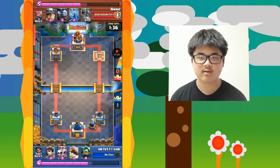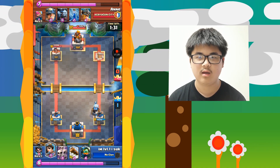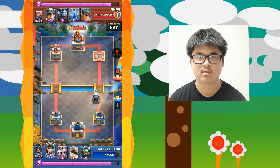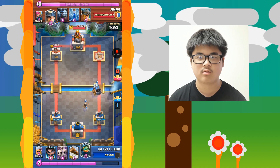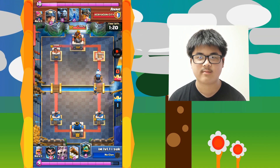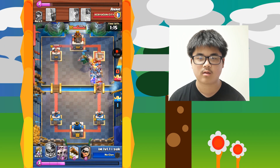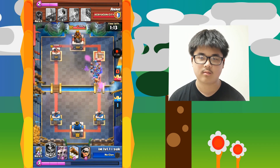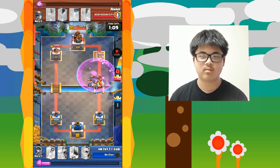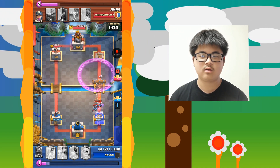Let me just show you what happened. As you can see, we both have equal elixir even though I have a sparky on the screen and my opponent has nothing. My opponent does a really smart move — my opponent zaps my sparky then places a minion horde, and that counters everything. I tried placing an elixir collector, but that was a mistake — I placed it way too early — and that's how my opponent took down my tower.